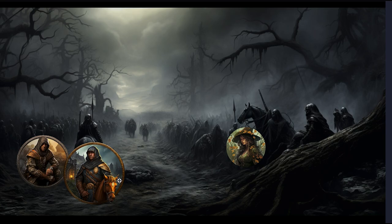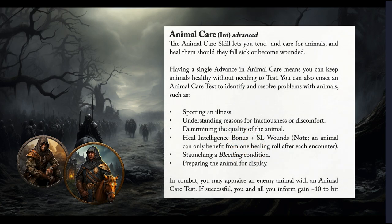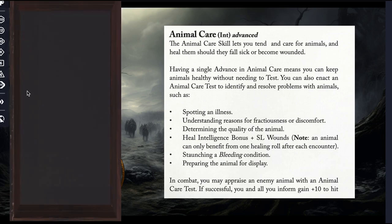The captain and ranger notice this and look at each other, thinking: 'Okay, she may be a very beautiful woman, but the animal is acting like she's part of them.' They kind of believe her story of being a hedge witch, even though she doesn't look like one physically. Hayden puts her hands on the horse — let's roll Animal Care at 47. We roll a D100... 27: a success and a success level of plus two. That's really good.